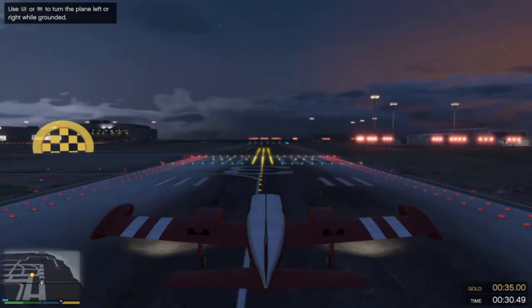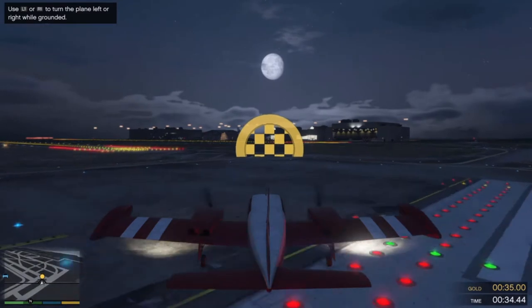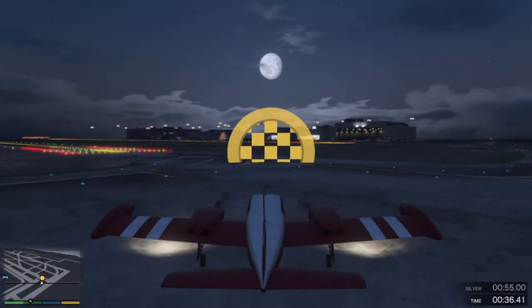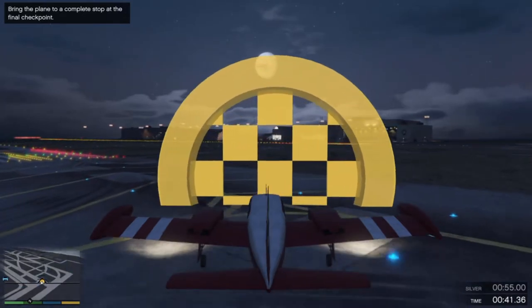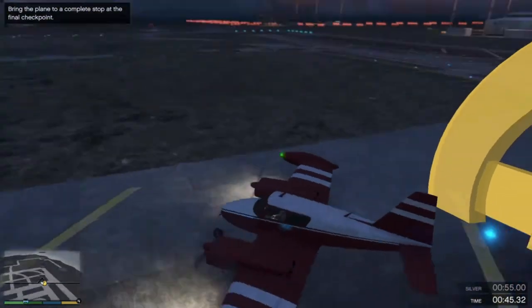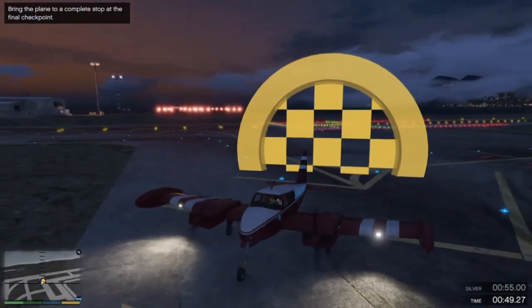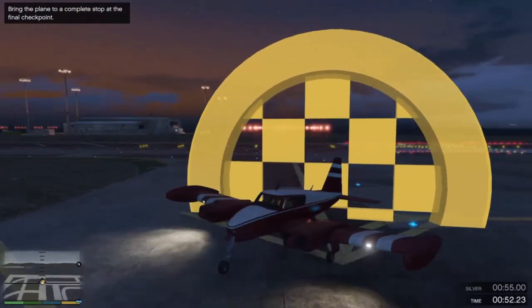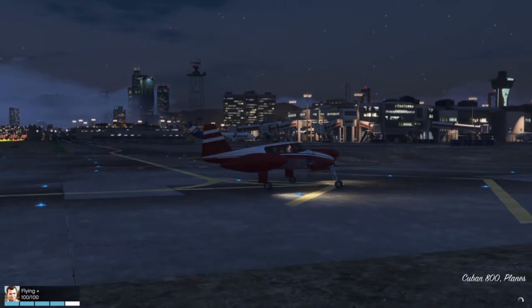Executed like a pro! Now let's get the plane off the runway. Taxi over to the marked area and come to a complete stop. That was an excellent landing! Very well done!